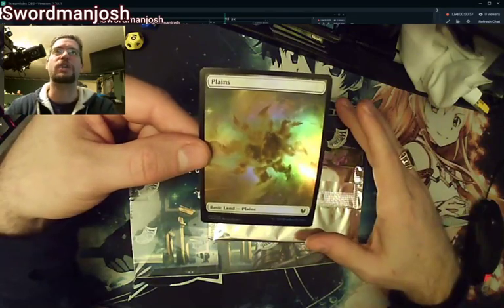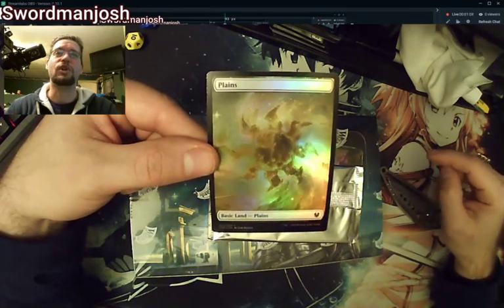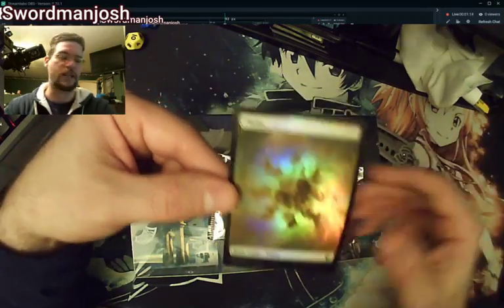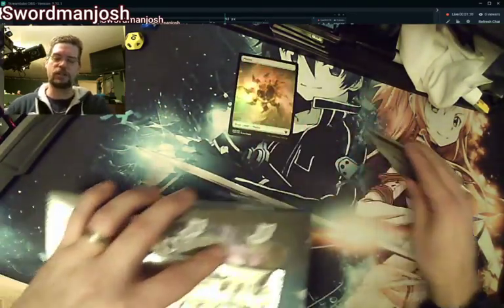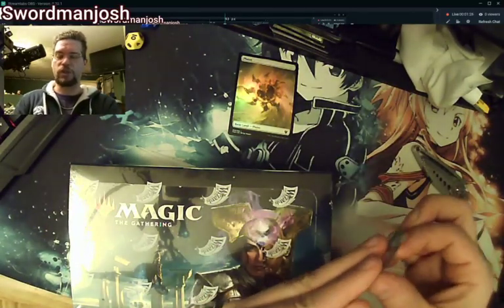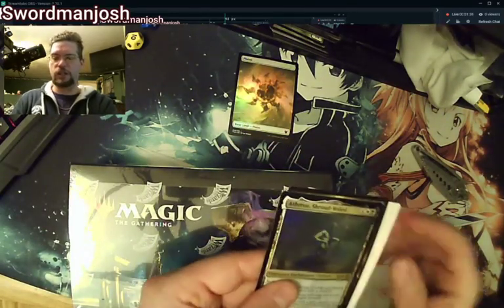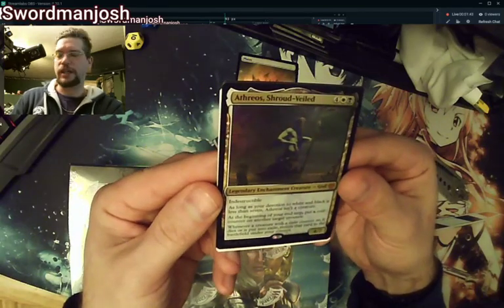I'm hoping this is indicative of what we pull out of this box, because I am desperately wanting to do a Heliod commander deck. The two big cards I want — one of them is the second most expensive card — which is Heliod, and I'm hoping to pull an Idyllic Tutor as well. We start off with one foil card. Inside this pack should be Athrios and a non-foil land. We're opening the whole box today — no teasing.